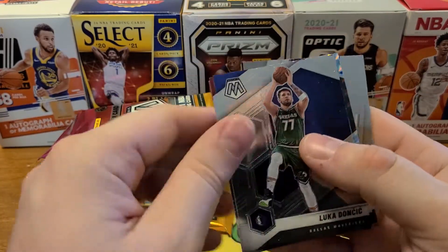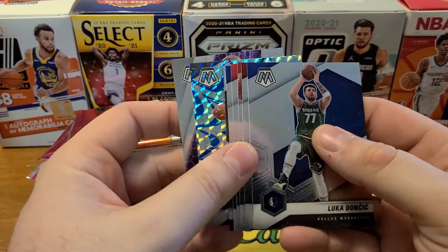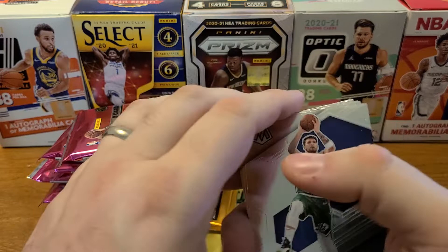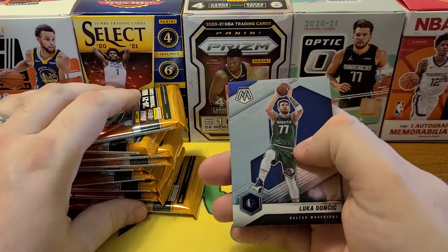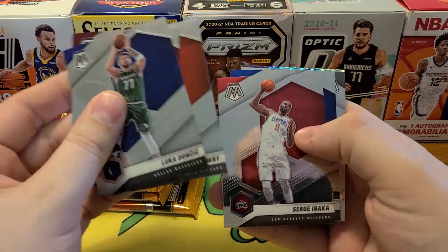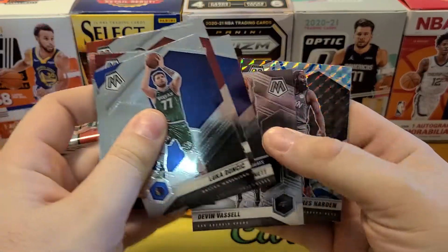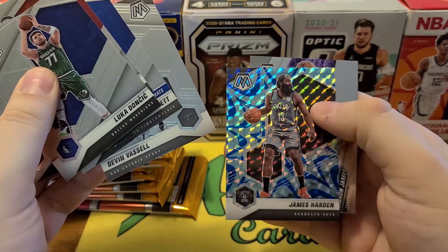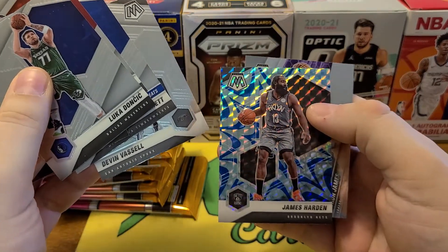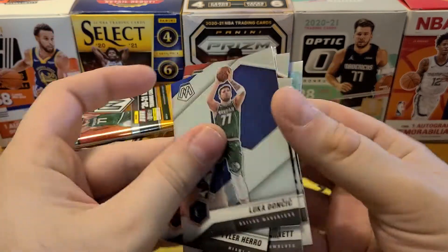Looks like we got a base Luka to start. Those are Reactive Blues — they look really good. I was wondering if that was a Genesis or something. So we got Luka base, Tyler Hero, Kyle Lowry, Ibaka, all-time greats Garnett, Devin Vassell rookie, James Harden for our blue. Reactive Blues — yeah, those look really cool. And an Elevate LeBron James.